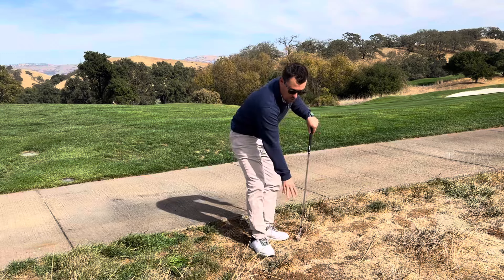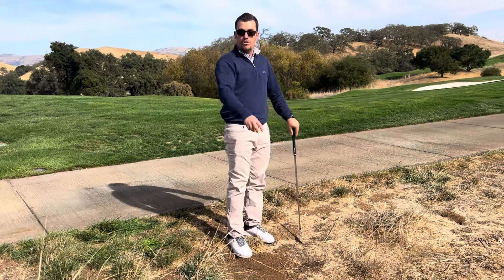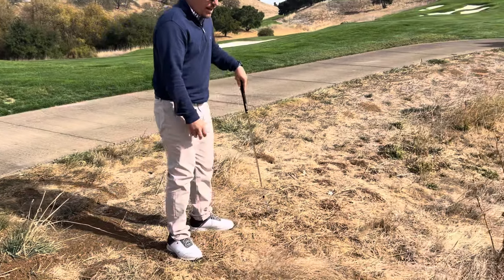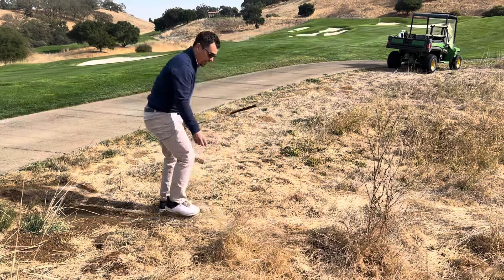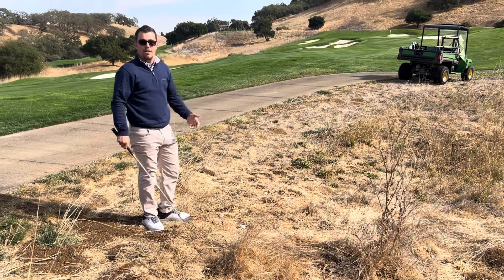So I get relief from the hole and the kick-out area. I just can't go anywhere close to the hole. The nearest point of relief from this area would probably be right here, and then I get a club length. So I'd mark it with a tee, put the club down, and I get to drop right here from knee height and proceed from there.